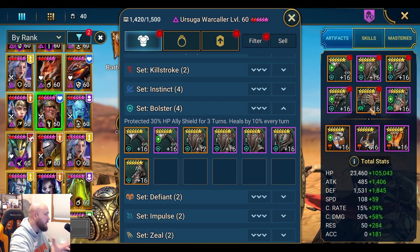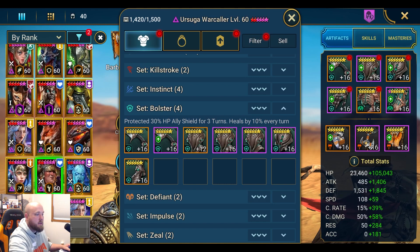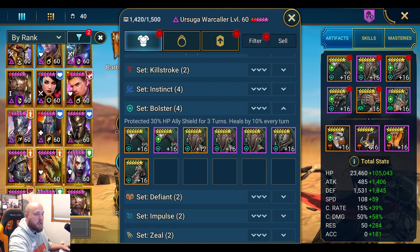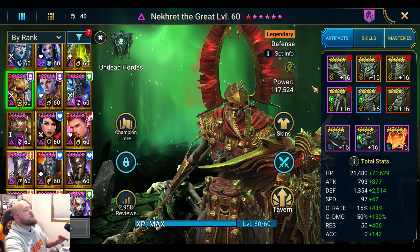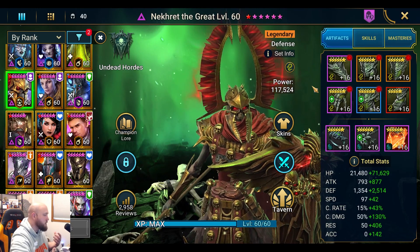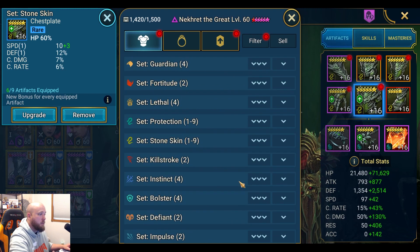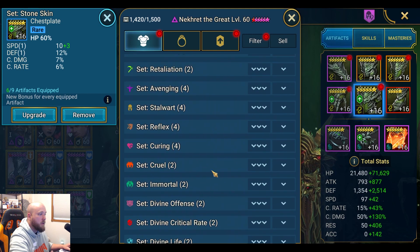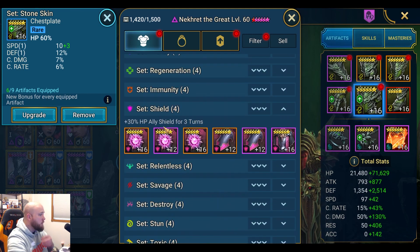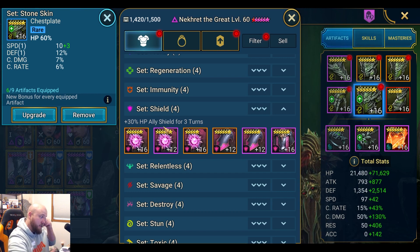Put Bolster on champions like Nekhret, UDK, Pytheon, or Suga the War Caller. Now if you don't have Bolster or Stone Skin and you're new and early in the game, put him in a Shield set. It can be removed, but it is a layer of defense. Shield set is the same as Bolster except it doesn't protect the shield from being stripped, and it doesn't heal the champion by 10% of max HP each turn.